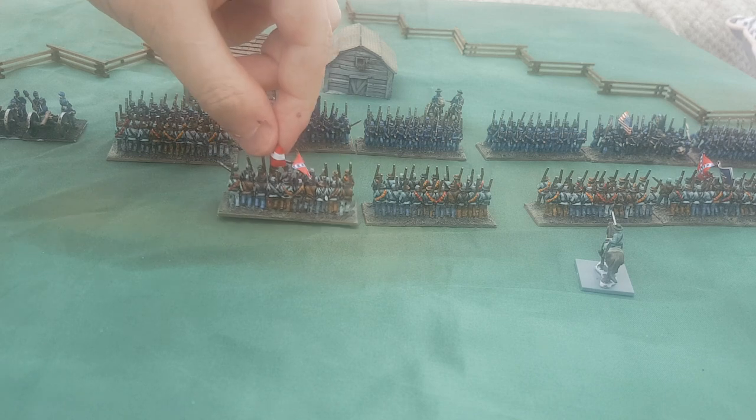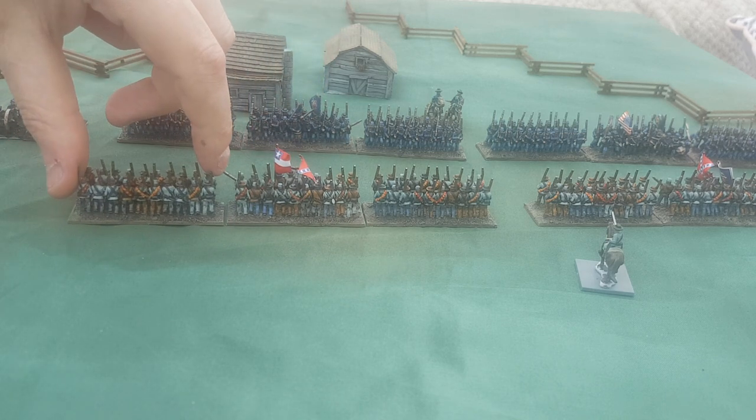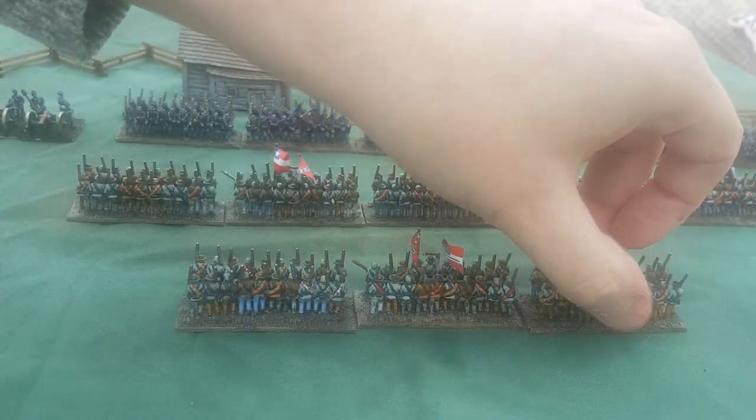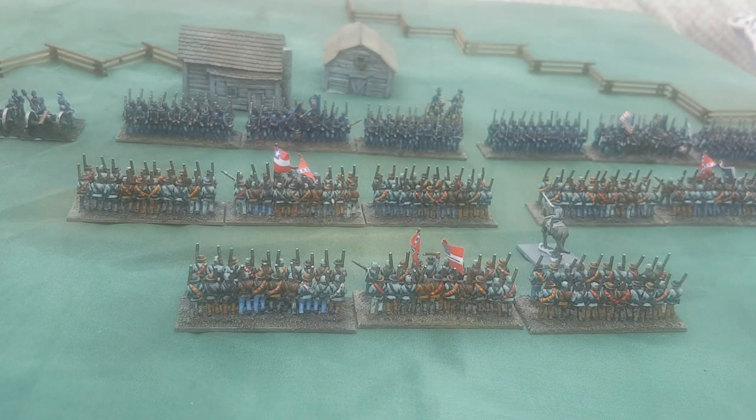Now I'm going to do an example of a more involved hand-to-hand combat phase. The full Confederate brigade has moved up and is going to charge in. The advantage with supports should always go to a canny attacker, because the attacker determines where they're going in and can stack supports in their favor.